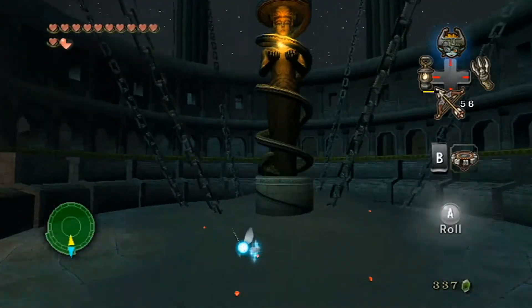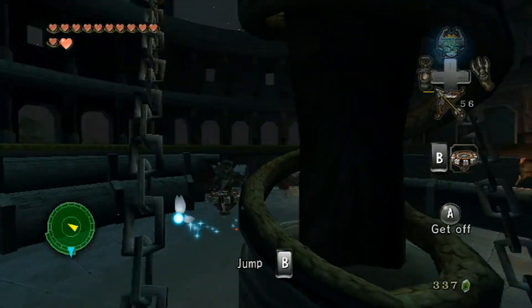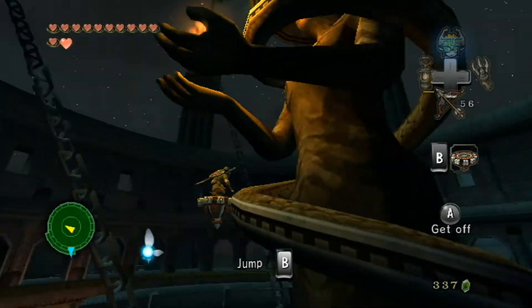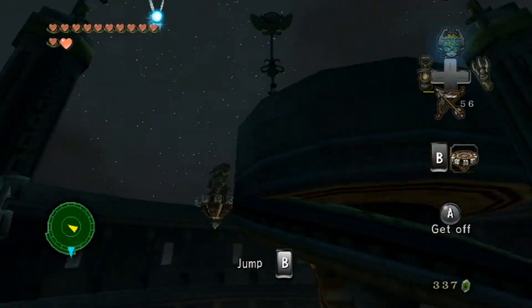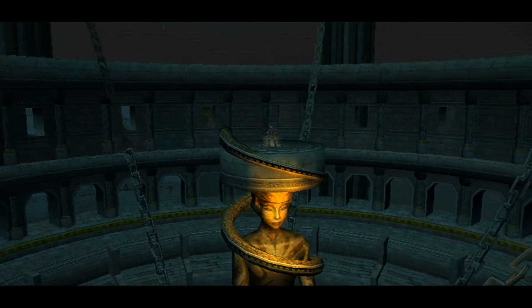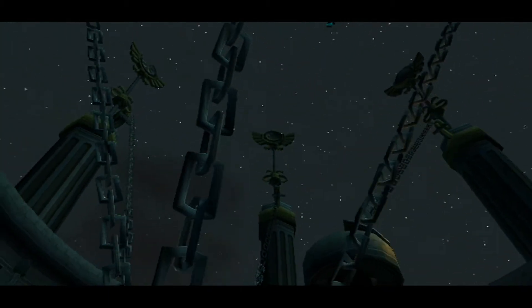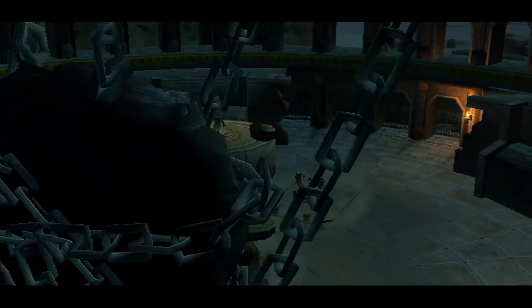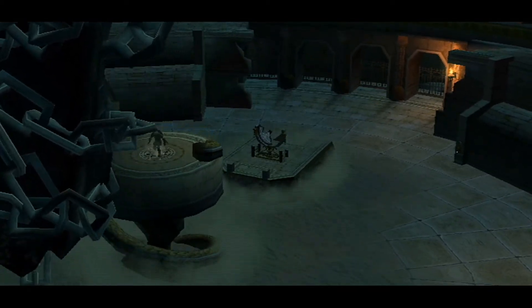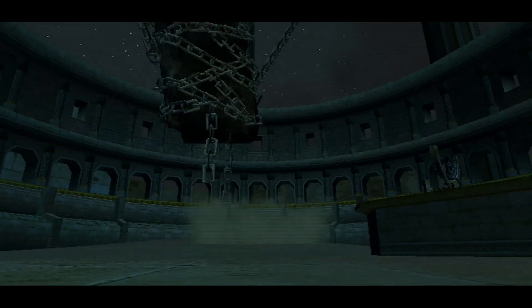After this we have a very nice cutscene that I really like. So let's go ahead and use the spinner on this very obvious railing. At the top we're going to encounter another one of those spinner switches. Let's press B very quick and something very odd is going to happen — these pillars are going to rise, the statue is going to lower and they're going to bring forth a rock. Yep, a rock. And let the very nice cutscene commence.